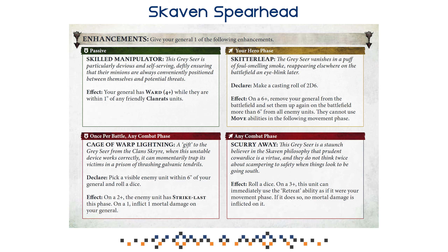Last, we're talking about Enhancements — you can give one to your General, namely your Grey Seer. We have Skilled Manipulator, a passive: your General has a ward of 4+ while within 1 inch of a friendly Clan Rats unit. This is pretty decent, especially if you get shot at a lot — your opponent can still declare your Grey Seer as a target when shooting, and keeping your General close to your clan rats with a 4+ ward makes a massive difference given how squishy a Grey Seer is. It's not my first choice, but it's not bad at all — especially for beginners, it allows some missteps with cover and positioning for your General.